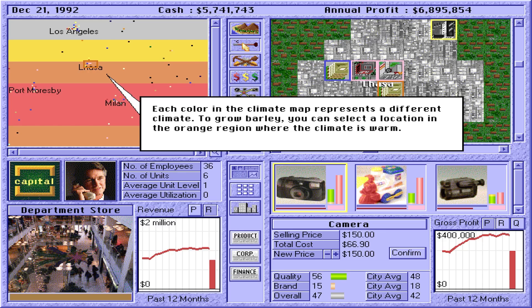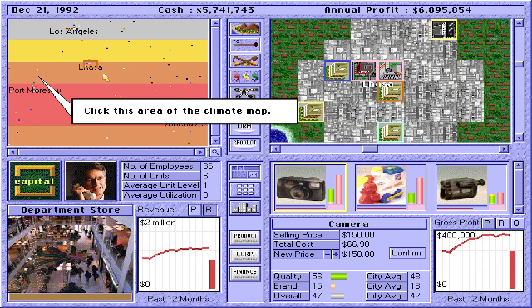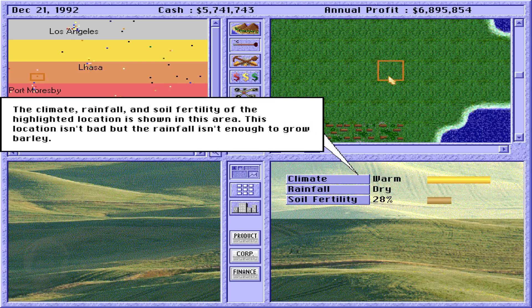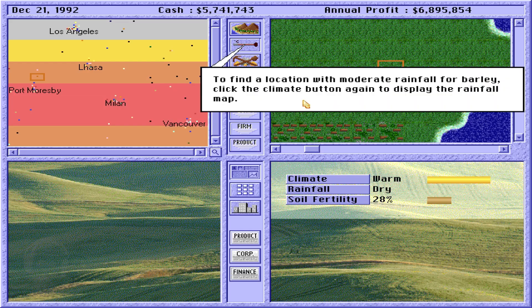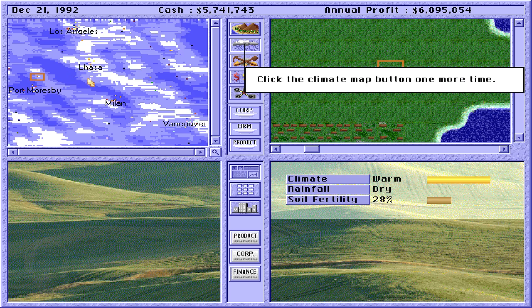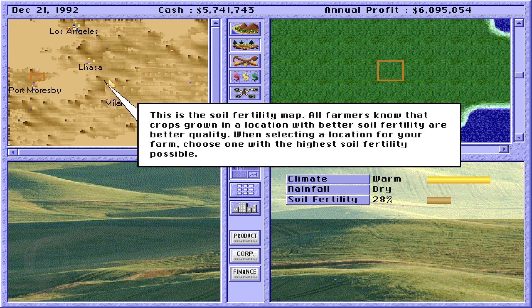To grow barley, you can select a location in the orange region where the climate is warm. Click this area of the climate map, then click a location in the detailed map. The climate, rainfall, and soil fertility of the highlighted location is shown in this area. If the rainfall isn't enough to grow barley, click the Climate button again to display the rainfall map — areas in deeper blue color have more rainfall. Click the Climate Map button one more time to see the soil fertility map. All farmers know that crops grown in a location with better soil fertility are better quality. When selecting a location for your farm, choose one with the highest soil fertility possible.